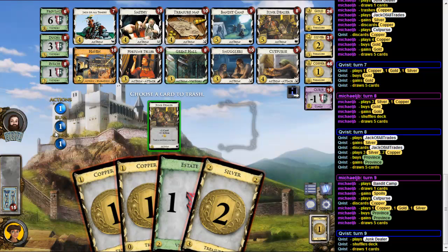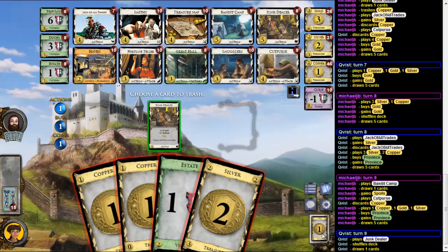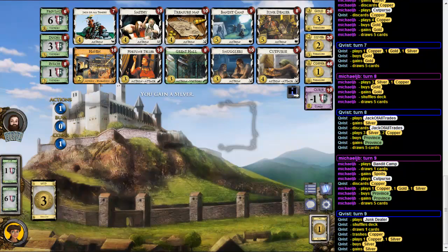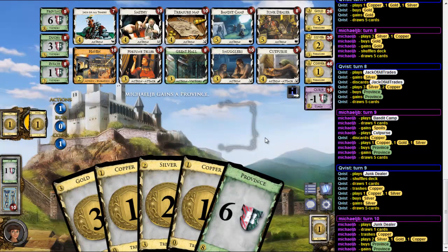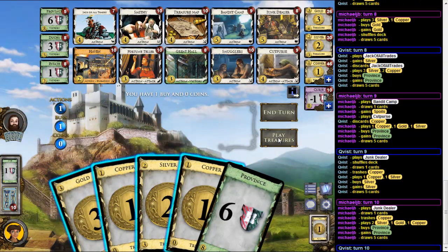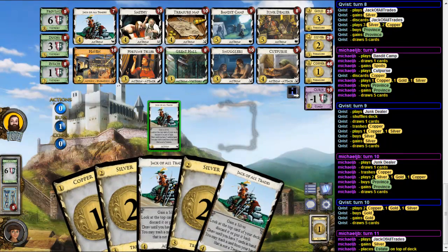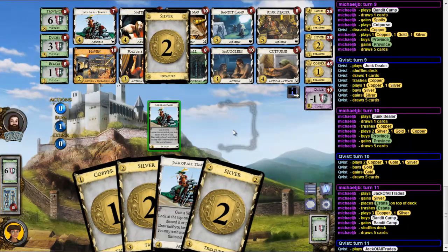If I can draw this, Check of All Trades would be pretty good — of course not. So let's see, I have 2, 3, 4, 5. Do I want something for five? I could get a Bandit Camp, or should I rather get a Silver? Keep the Estates — that's three Estates, not sure how many. I think he trashed two. I think trashing Copper might be a mistake and I'll get a Silver. That's another Gold. And oh, it's the second Province already for him — oh man again.